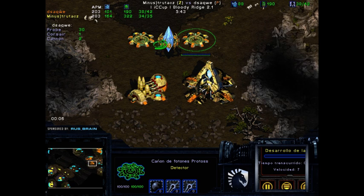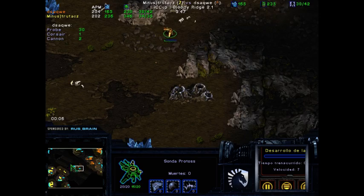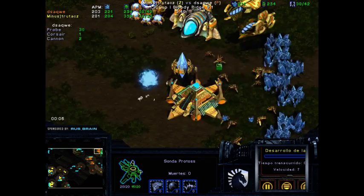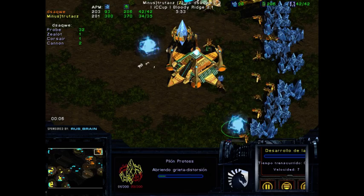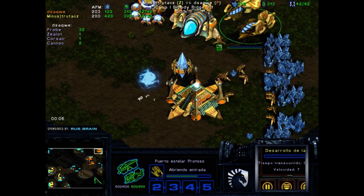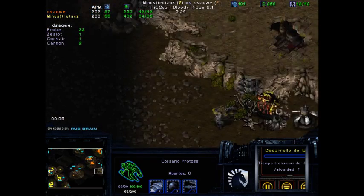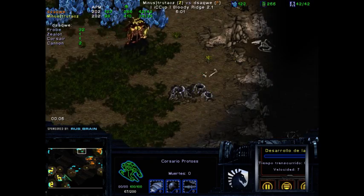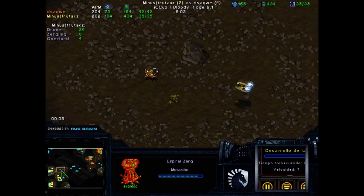You need a lot of Zerglings to break through two cannons with a lot of blocking — it's definitely not going to be done cheaply. At the same time we have Citadel, so dsaqwe's play is extremely standard. The Corsair is moving out with no kills so far, because the Overlords hid in very interesting positions. The Spire is not yet finished — it's close, but not finished. So that Corsair can still be looking around for a while.